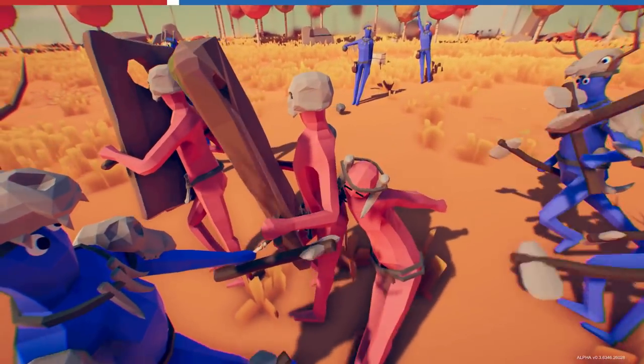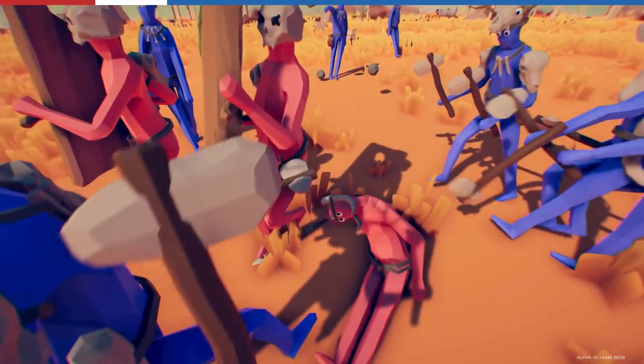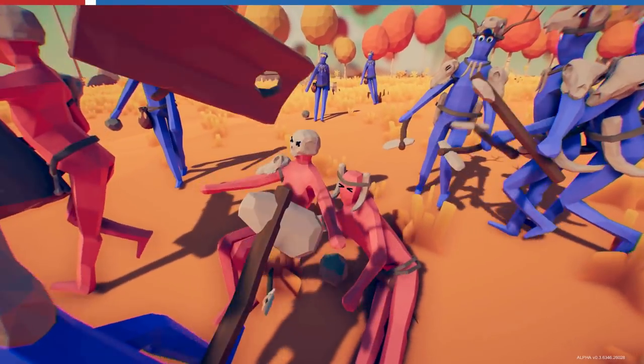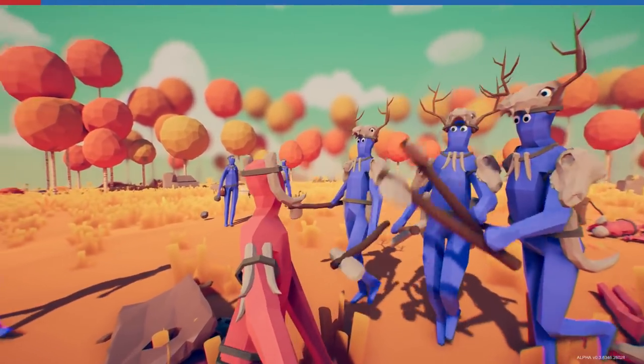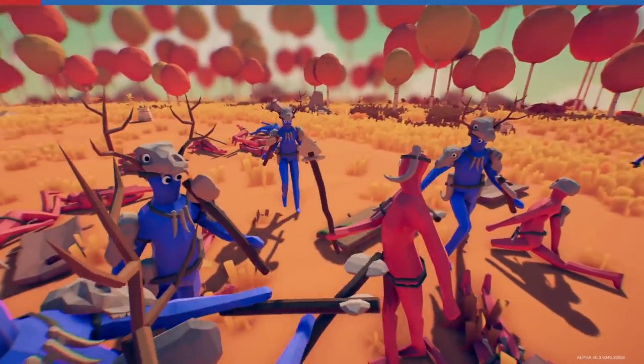Holy hand spasms Batman — what is going on with these guys? Look at that poor guy on the ground. He's taking a seat, closing his eyes like 'don't hurt me, stay away you nasty blue.' This guy's surrounded — he's getting axed to death.